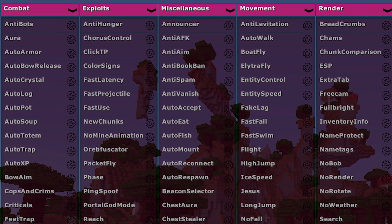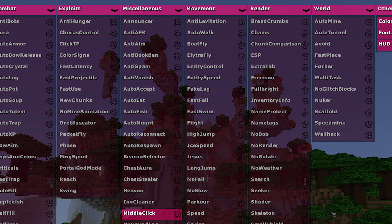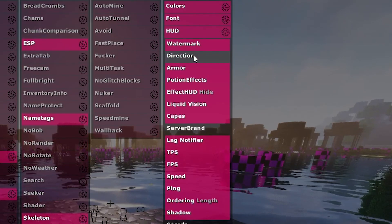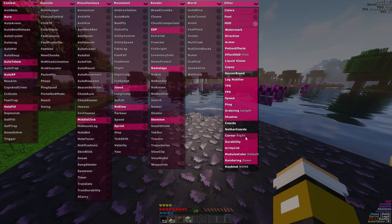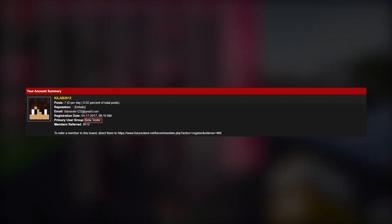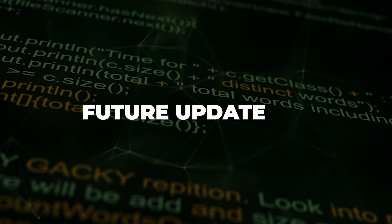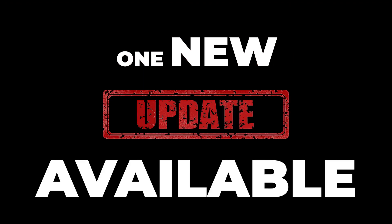GUI and HUD: the GUI looks good by default, but it does not have as many options as other clients. The HUD editor is also very old school and basic — you cannot click and drag HUD elements anywhere on screen. Lack of updates: while beta testers get regular updates, I have heard a lot of people complaining about the lack of updates for the Future client. In the dev's defense, maintaining a hacked client is a lot of work, but some users would like to see updates more frequently.